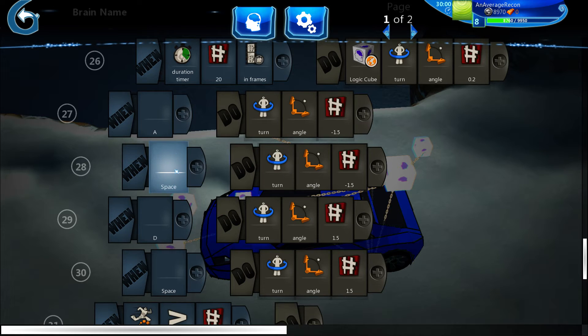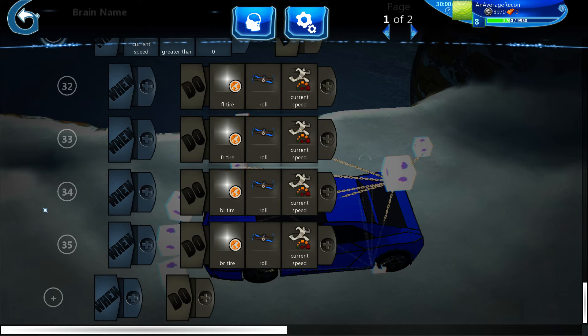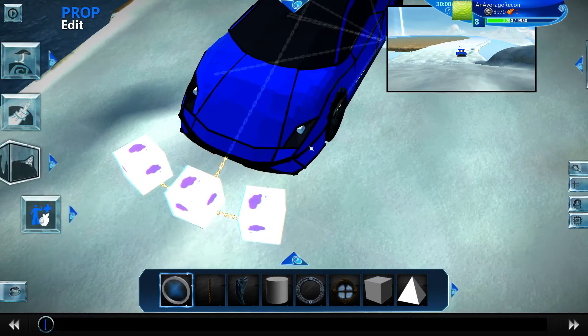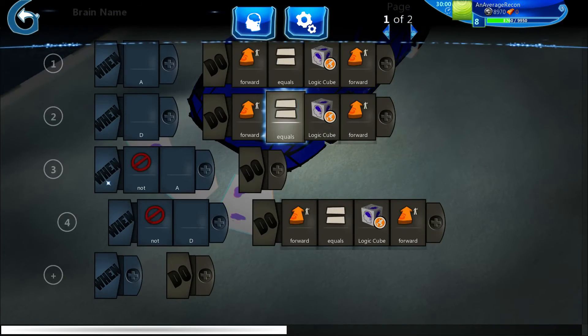Flight combined with the car continuing to turn after you stop turning — for about 20 frames. And this is how the wheels turn, very very simple. That's what the three logic cubes in front are for.